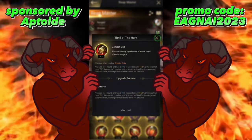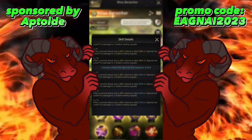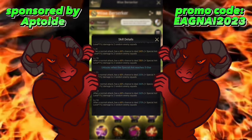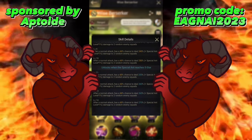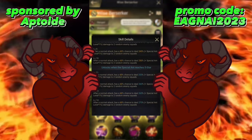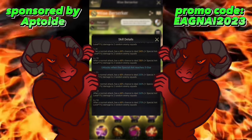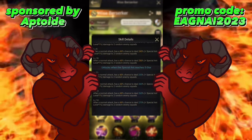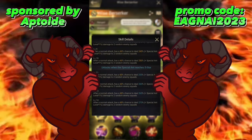For Wise Berserker's skill 3, after a normal attack it has a 60% chance to deal 250% plus special ant level times 1% damage to two random enemy squads. That gives you 300% to two random squads, for a total max peak damage of 600%. This further demonstrates the consistency of the Wise Berserker versus the explosive power of the Reapmaster.